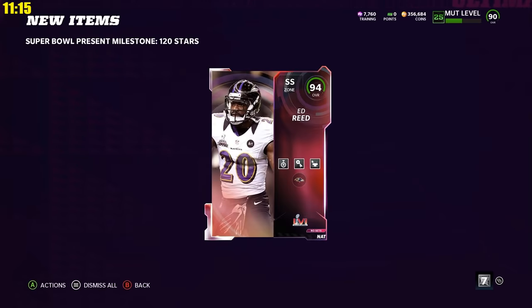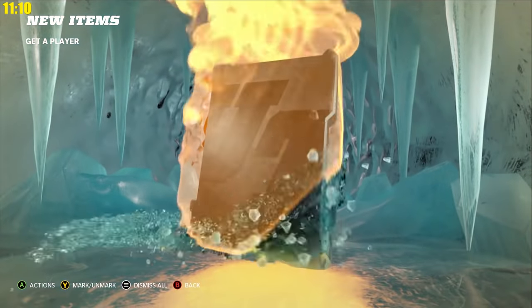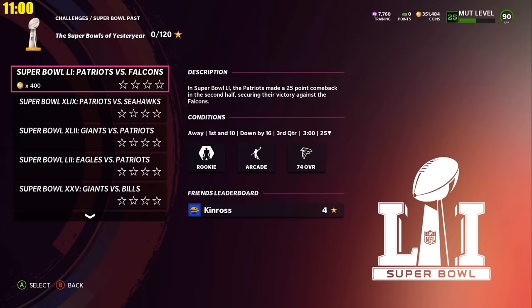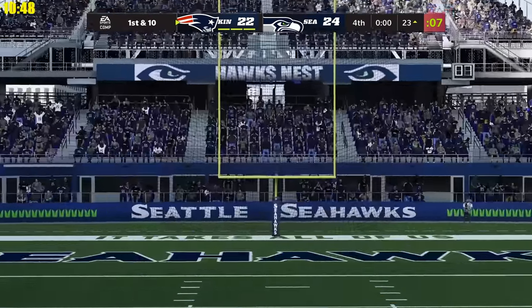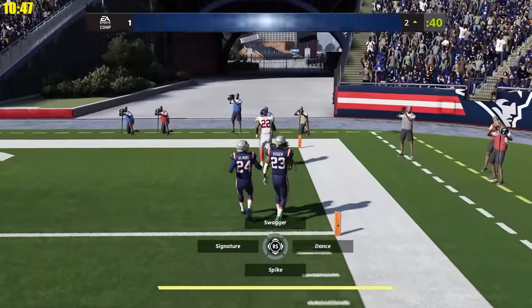From the Super Bowl present solos, we unlocked Ed Reed. We were able to upgrade Pat Friermuth. We opened up some more gap packs as we can continue to sell those cards in the background, and then hopped into the Super Bowl past solos while those cards were selling. In retrospect, these were not worth completing — they just took a little bit too long and I don't think the rewards were quite worth it.